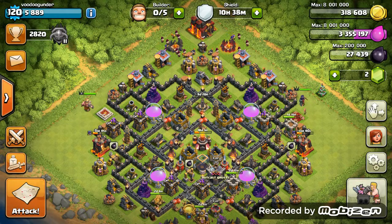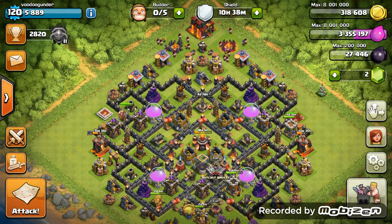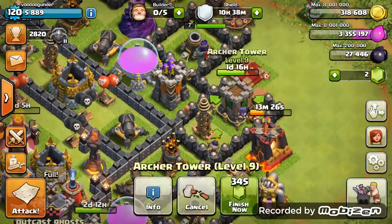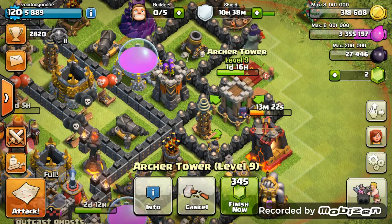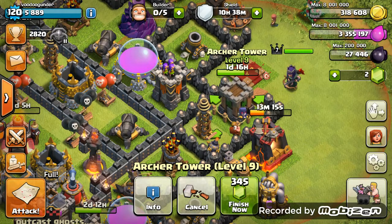I've actually gotten pretty good at finding these raids and trying to get in there. Since I'm still a brand new Town Hall 10, I'm not fantastically overpowered yet — I still have a lot of upgrades to do. As you guys can see, I have upgraded some of my Archer Towers. I have one upgrading, going up to level 10. I have to take it from level 1 all the way to 13 at Town Hall 10.